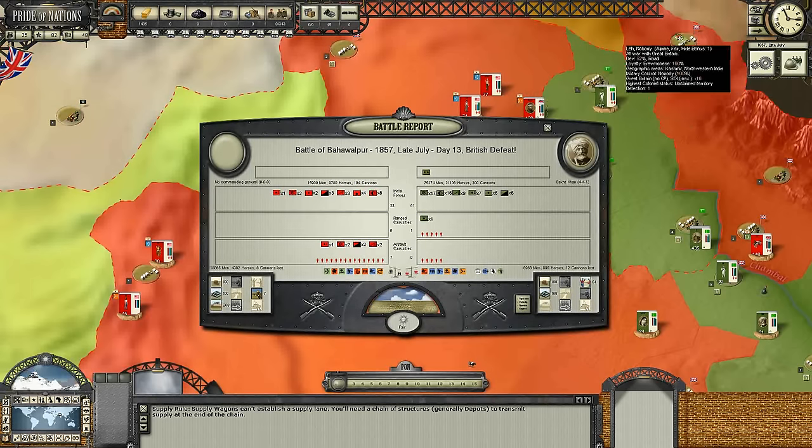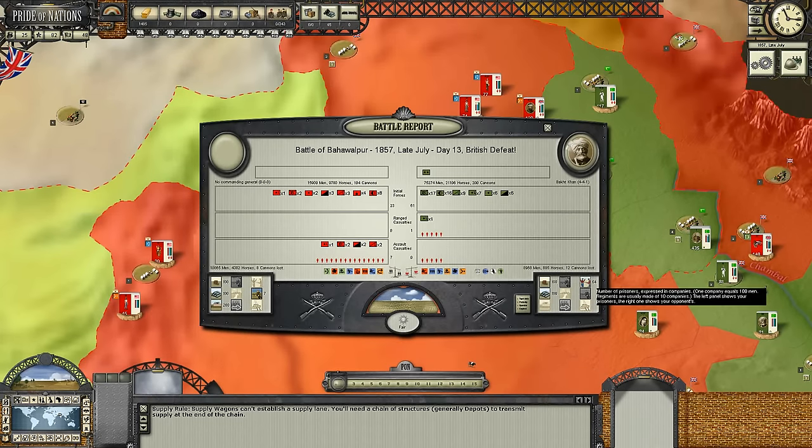Oh, serious British defeat there in Baha'u al-Pur. We lost 10,865 men, killing 8,998 men - and they actually took 64 of our companies prisoner. God only knows what the Mughals would do to British prisoners. I can't imagine it would be anything good.